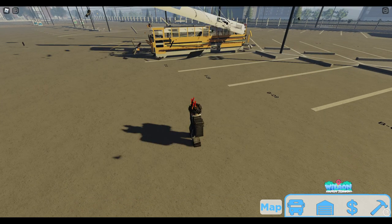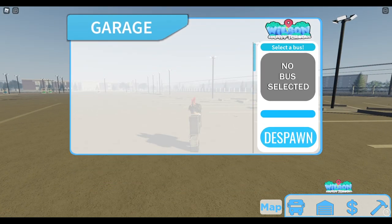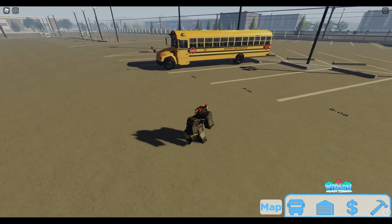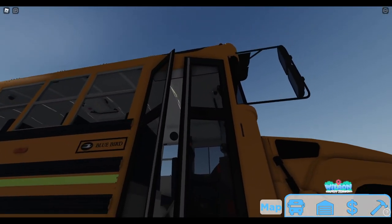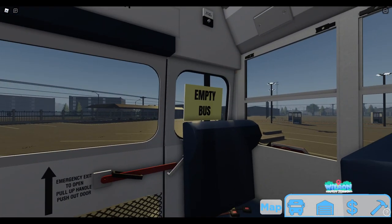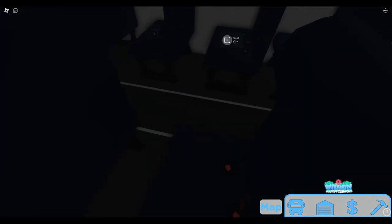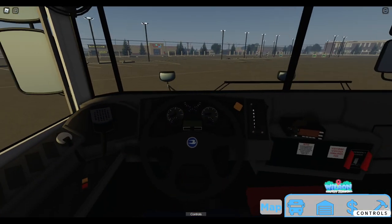There we go — okay, B11, B11. There we go. So this is a 2022 Bluebird Vision, very nice indeed. Go ahead and take this sign off the back. Very nice seats — it's got the proximity sit thing but you can just run into it. Go ahead and press that, go ahead and start it up.